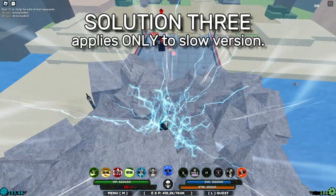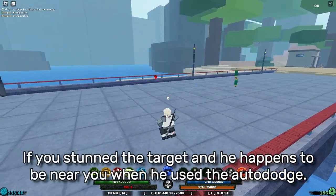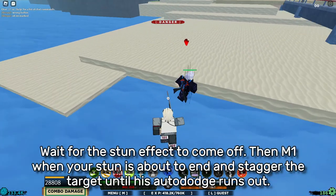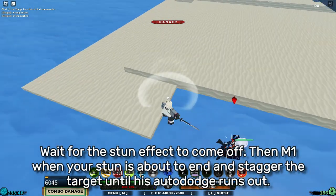Solution 3. Applies to the slow version. If you stun the target and he happens to be near you when he used the auto dodge, wait for the stun effect to come off. Then M1 when your stun is about to end and stagger the target until his auto dodge runs out.